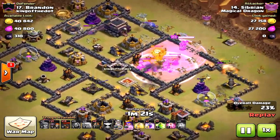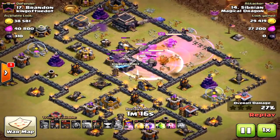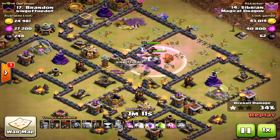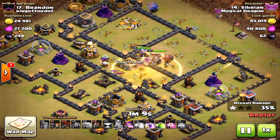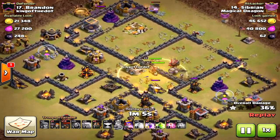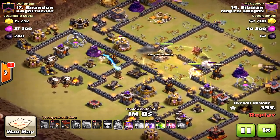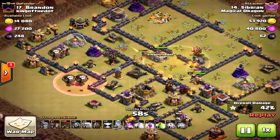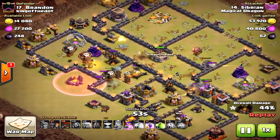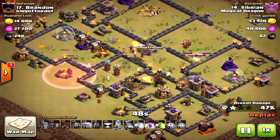He was a little bit late on that heal — he could have healed his bowlers and some of the golems quicker. He should have already dropped it; you can tell it didn't really do much since the bowlers are already dead. Make sure you drop the rage first, give it maybe one or two seconds, then drop the heal right after. But because the kill squad took out pretty much half the base, the air portion only has two hounds and only has to deal with two air defenses.